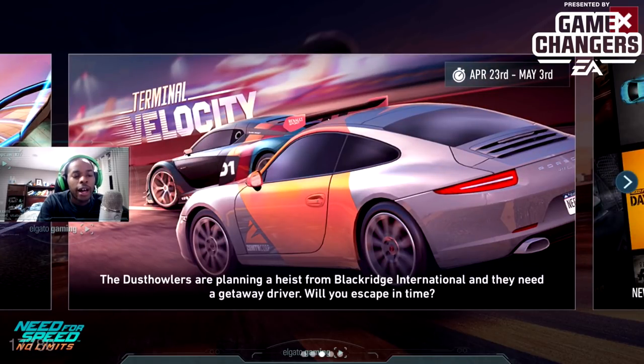The Dust Howlers are planning a heist — yes, they're back. The Dust Howlers who helped free Rook from the Renegades' control, helped climb the leaderboard with the Hennessy Venom GT, and now you're helping them get some stash with the Renault RS01. This is the first time we're getting a Renault RS01 in this game — the only Renaults we've had before were the Megane and Megane RS.